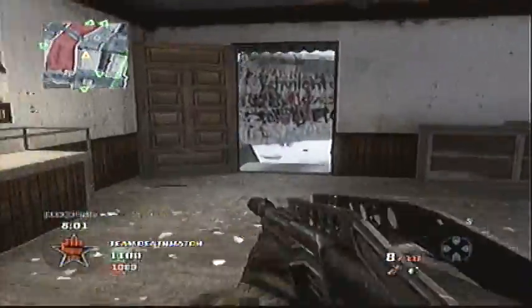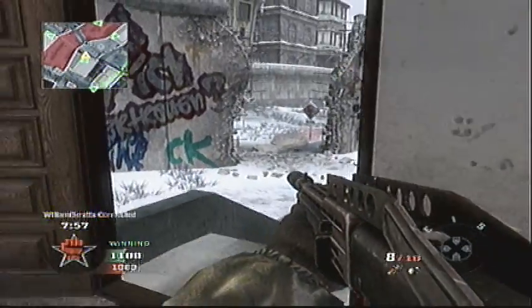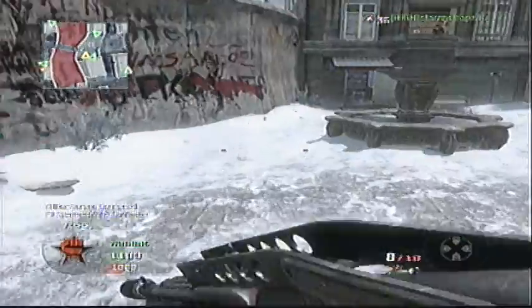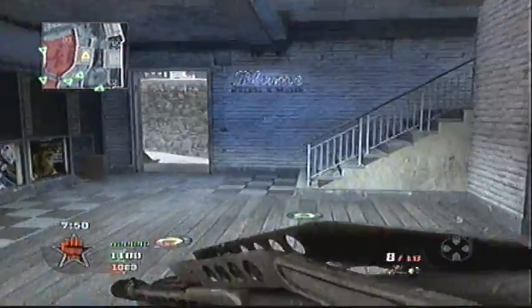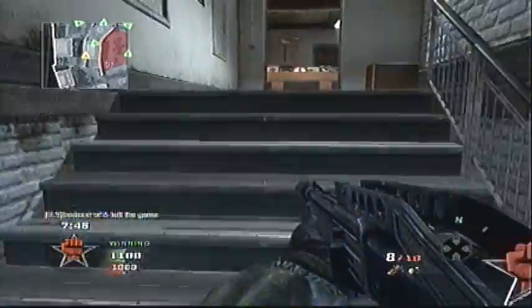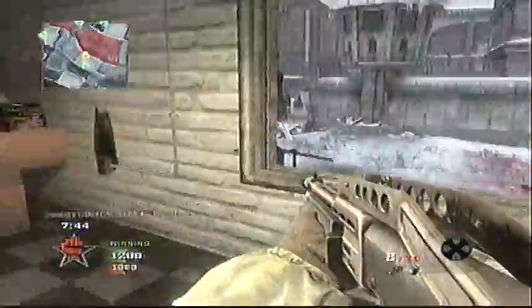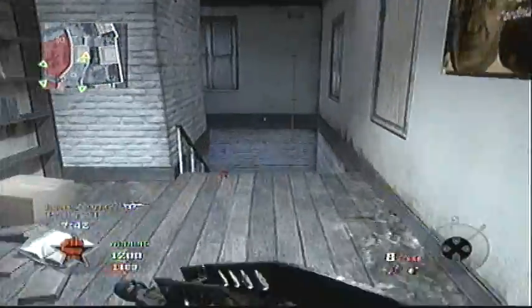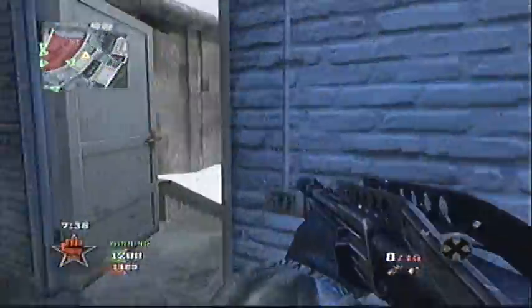For this class setup I have Ghost, Steady Aim, and Hacker. I think Hacker is a must for any shotgun class, even if it's a loud shotgun like the Olympia, because it allows you to see where people are camping with claymores. Those are the people you want to go get because they're sitting inside buildings, right where you need them. Keeps them within 20 feet, makes them super easy to kill. You just breach the claymores with a flashbang or concussion, run up the stairs, and kill them.